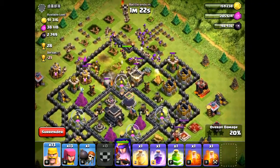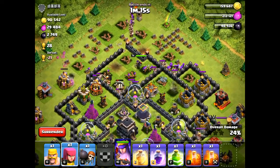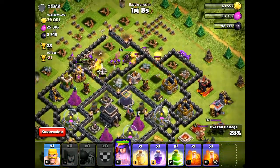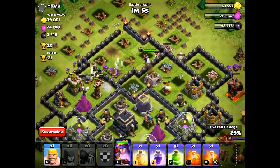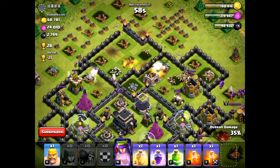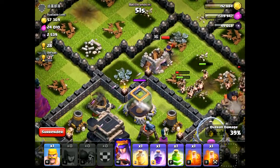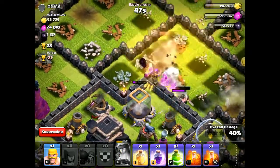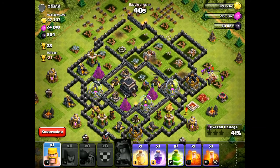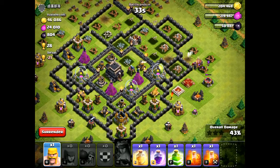Watch out for the mortars. Deploy your last wallbreaker. Your Archer Queen is going to be very important here because of her very long range — about four or five tiles. The giants lasted a very long time, and now the Archer Queen is locked onto that dark elixir. Let's activate her ability and we got almost every single drop of the dark elixir.